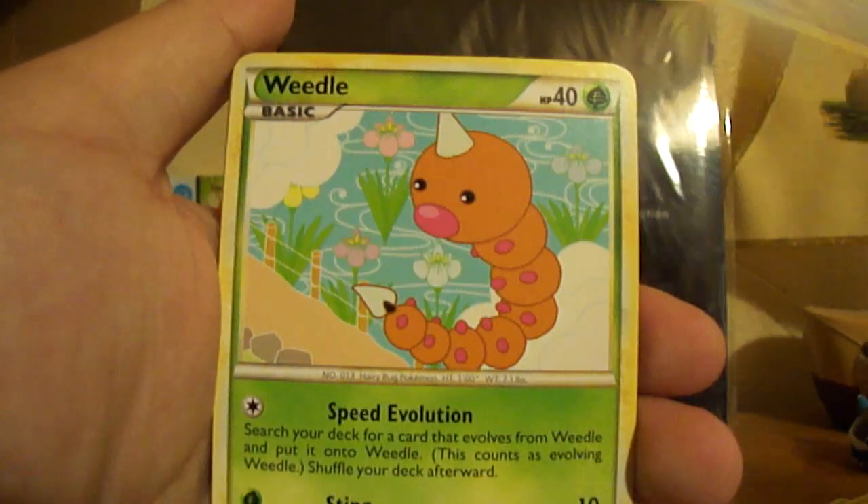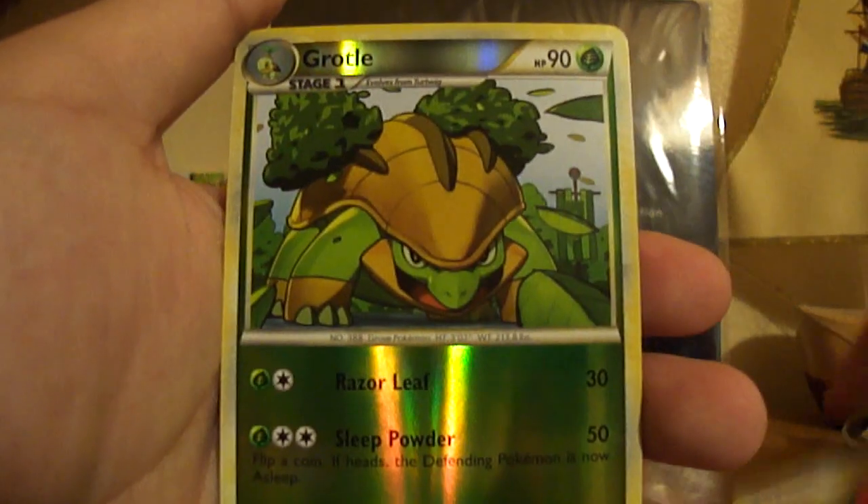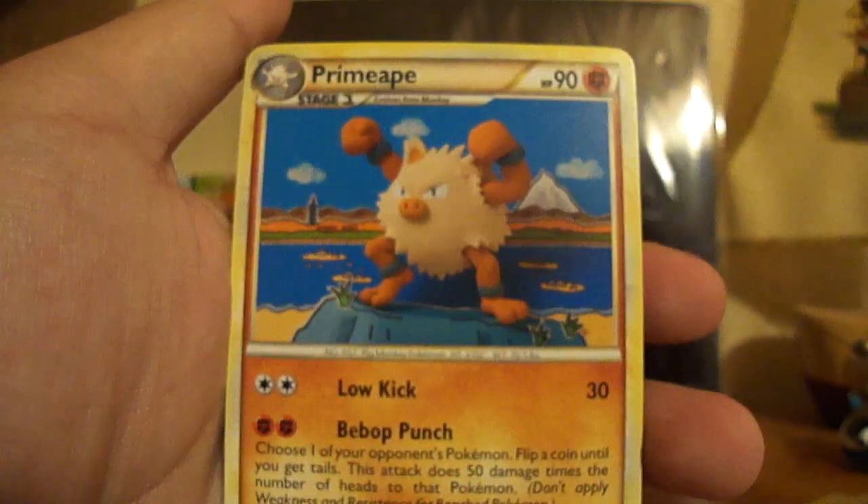So I've got Magma, Spearow, Weedle, Aipom, Cherubi, Dustpower, Metang, Dwarval, Grotl, and Primate.